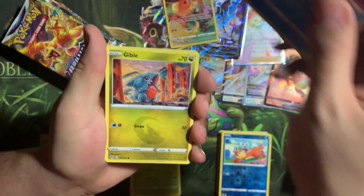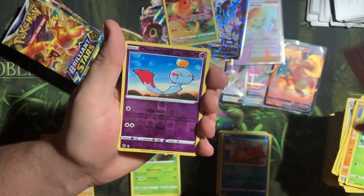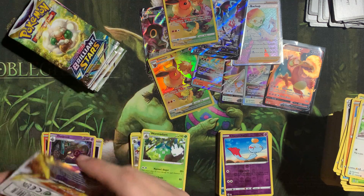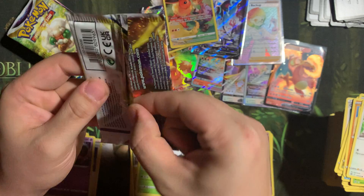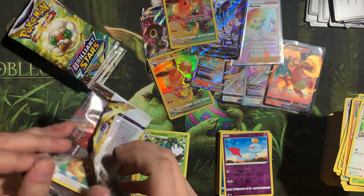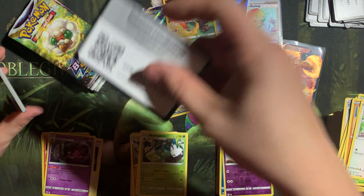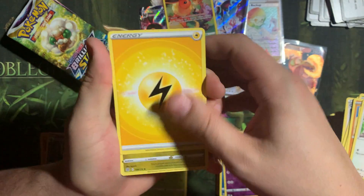Got Teresu, Boisel, Gable, Trapinch, Execute, Starly, Chimecho, and a Dusknoir. Nice. Alright, that's got a weird lip on it there. Oops, dropping the code card too — just so excited to get into this pack. Maybe it means it's hiding something good for me.